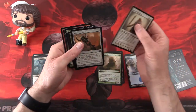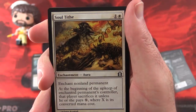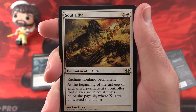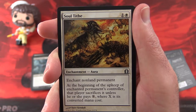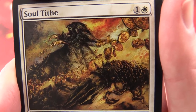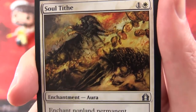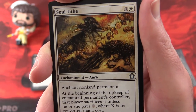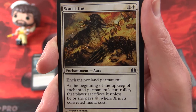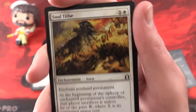For the uncommon slot I want to take a look at Soul Tithe. It's an enchantment aura for 2 mana — enchant non-land permanent. At the beginning of the upkeep of the enchanted permanent's controller, that player sacrifices it unless he or she pays X, where X is its converted mana cost. That is pretty nice — basically saying your opponent has to cough up the converted mana cost of their permanent every turn on their upkeep. That seems pretty nasty.